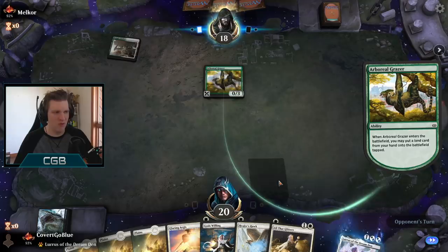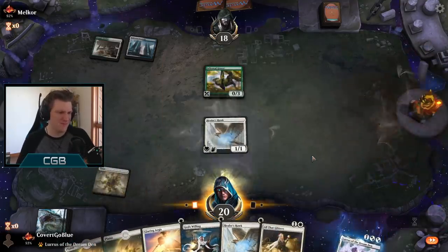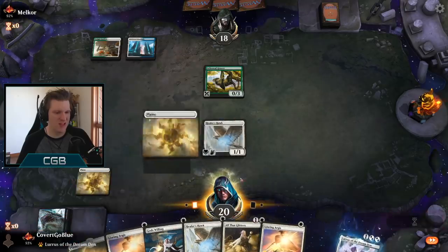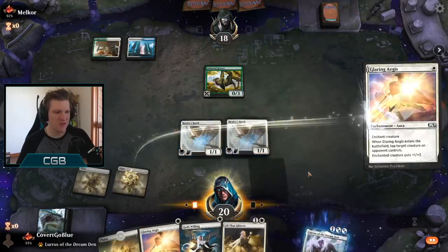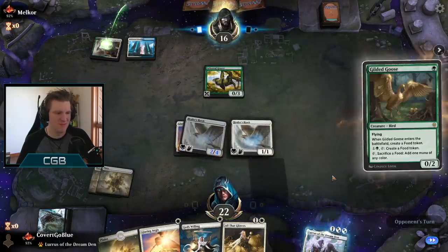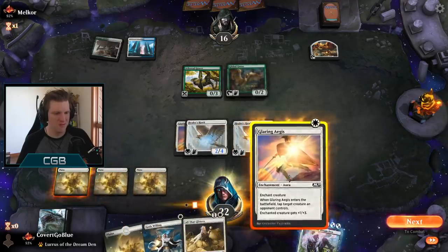Our opponent with a Grazer on one after taking a mulligan to five. What's going on here? Some sort of a high-variance deck. Winota, perhaps? And now passing with the lands. So let's go into second Hawk and Aegis on first Hawk, tap the Grazer and get in. Send that message. Goose, Goose — does feel a little Winota-ish. Most decks in Best of One don't have to mulligan, but Winota does.